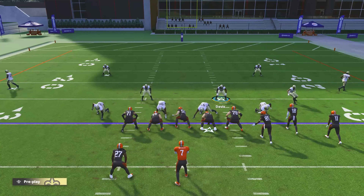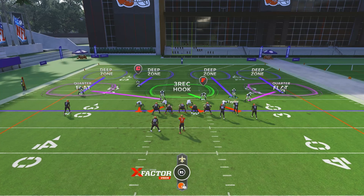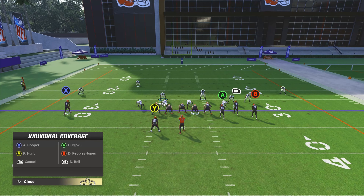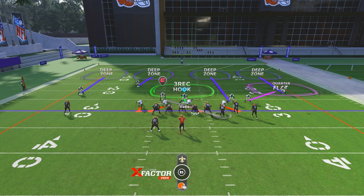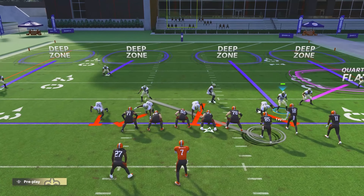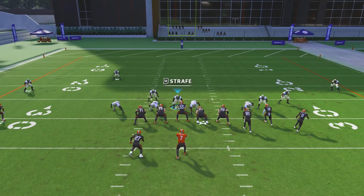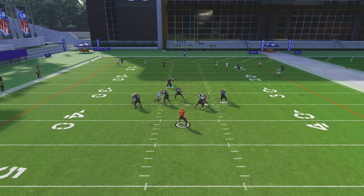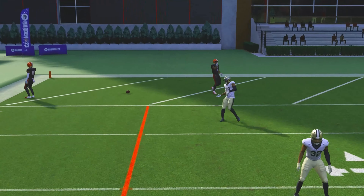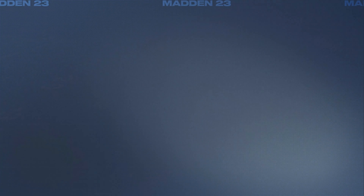Go ahead to baseline again, put the D-line on slant outside. Bring number 18 down again, man him up with A, bring the corner down a little more — and pass commit again. Now there's like mad coverage. Wait for the snap — nothing's open, the cross is not open, pressure comes in, he tries to throw it, gets pressure and it's incomplete. That's perfect defense.